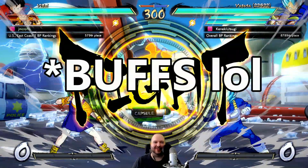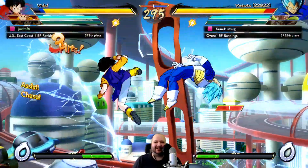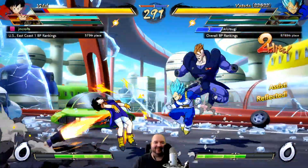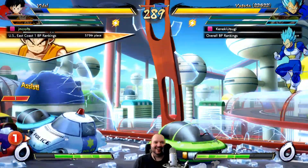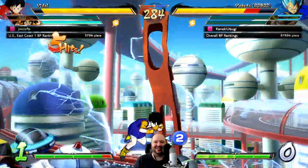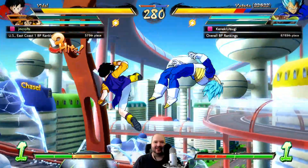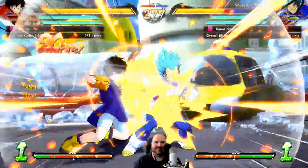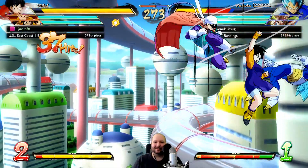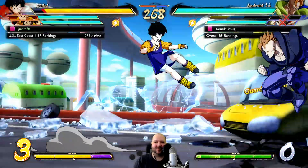Our opponent is running the majorly buffed Blue Vegeta - he's kind of been the talk of the town in some circles, seeming very good. Plus he's got the double-shot Android 16 assist too. He always reflects - let's just throw that. Yeah, 16 throws two of those projectiles now, can you believe it.